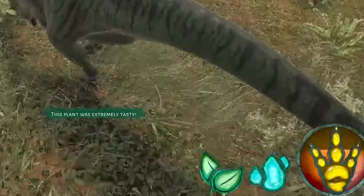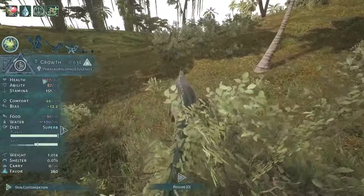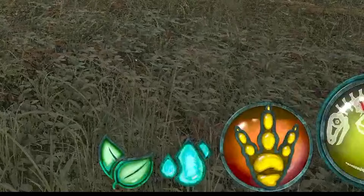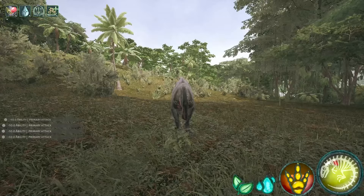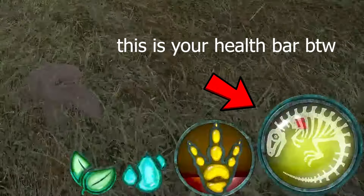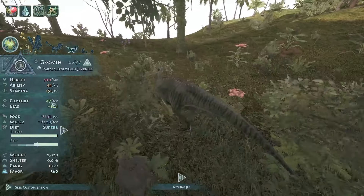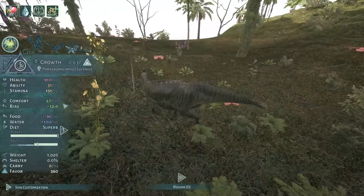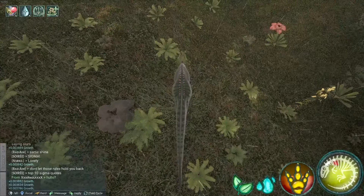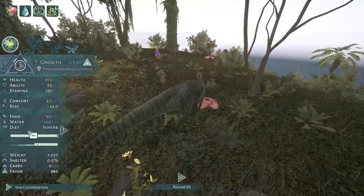If you press O, you can see a bunch of information. We have your health, ability power, and stamina. Ability power is basically like stamina but for attacking — if you attack too much your ability power will run out and you won't be able to attack anymore. We also have comfort: if you keep your comfort high you will grow faster and heal faster, but if you have low comfort you will start taking comfort damage. Bias is basically — if you eat good flowers your bias goes up, which in turn makes your comfort go up. Then your food bar, water bar, and diet.